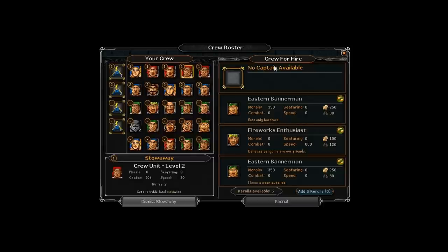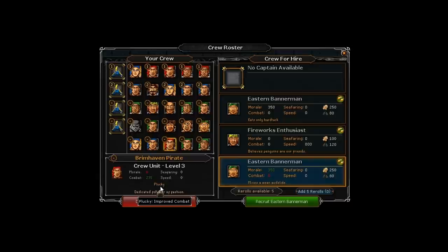Extremely important - and most of the reason I'm making this video - is traits. None of these guys have traits, but if they did it'd show right here under their head. One trait is Plucky - you can mouse over it and it says it improves combat. I think it's only a 2% boost, but it applies to everyone on the ship. So if you're doing a combat mission and he already has very high combat at 235 compared to others at 195 or 104, this would just add further to the combat of all of them.